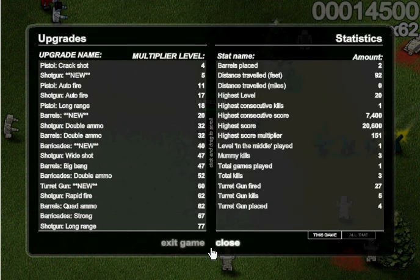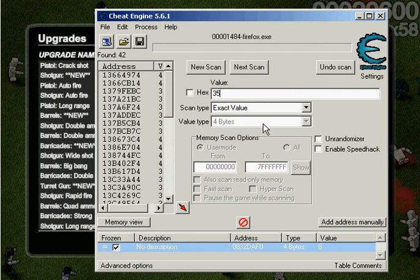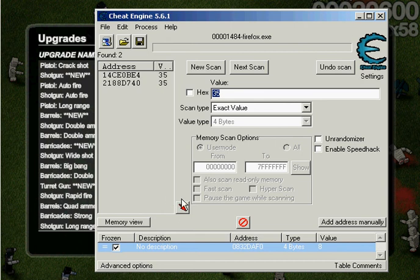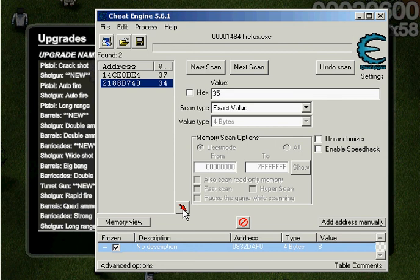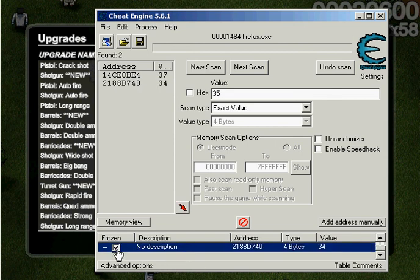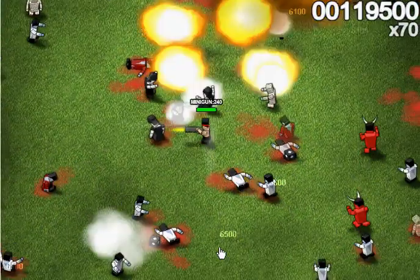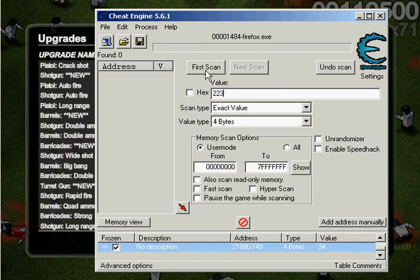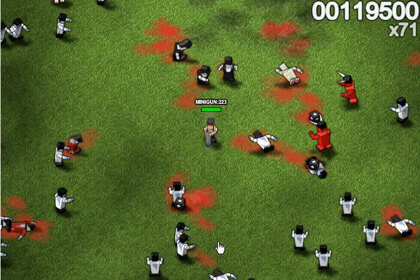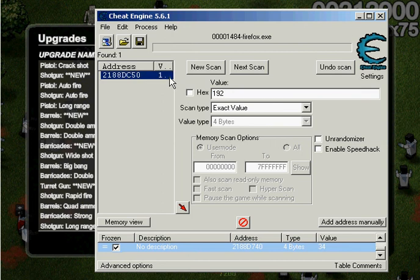I don't remember what I had on barrels — 39. Pause. 39, first scan. Close, 38, pause. Next scan. Let's make this a little bit easier: 37, 36, 35, pause. Okay, let's do it one more time just to see if I can make that change. Okay, so it's obviously the one that went down and we're just going to freeze that.